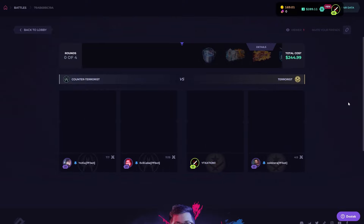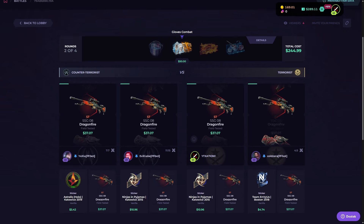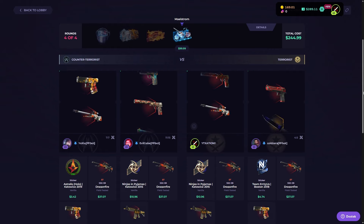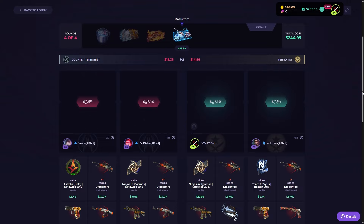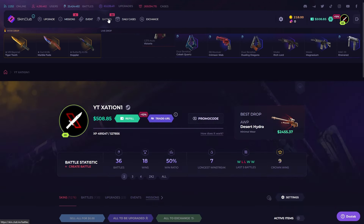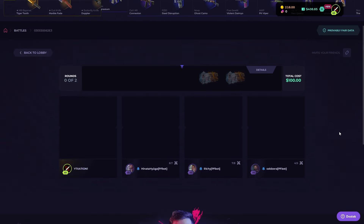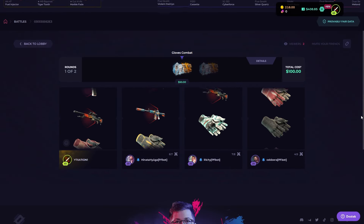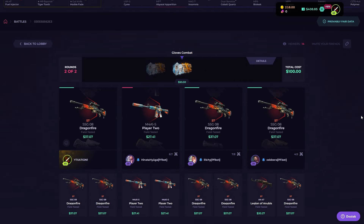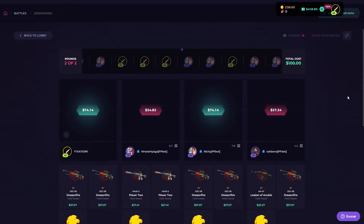We don't have enough money, we need those battles. Glow, glow, glow — no one got the glow, everyone got the same item. Royalty and Millstorm. We got a knife but where's the profit? I'm going to create one last four-way battle and end the video. So unlucky — no one got the glove.